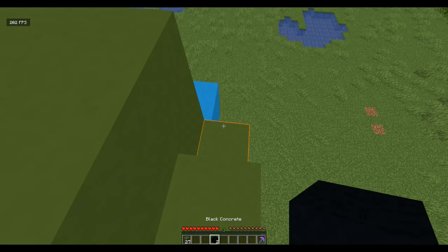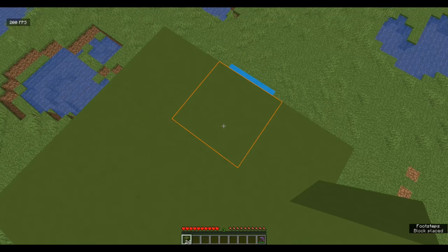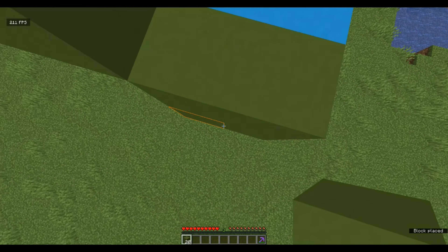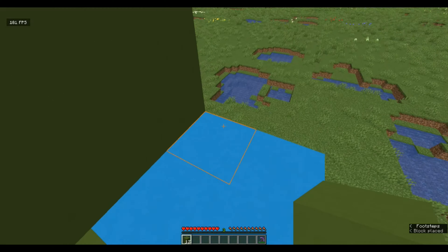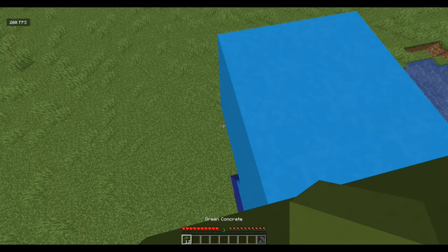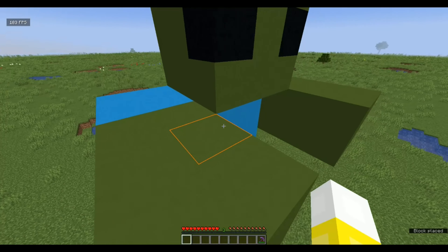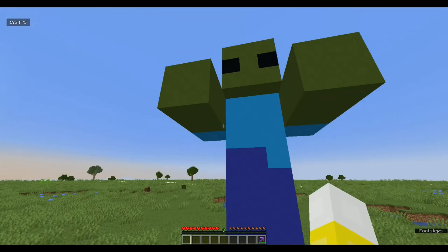Come two blocks in from the edge on this side, place a green concrete; two blocks in from the edge on the other side, place a green concrete; fill that in. Come one, two, three and one, two, three so you have a three-by-three area of green concrete on top of the build, with the last row sticking out above the rest of the body. Then build another row like this — for this end you do not want to fill in these two, just fill in that one — and then do another full three-by-three up here. Before you fill in this row it might be easier if you place two black concrete here and then like so.